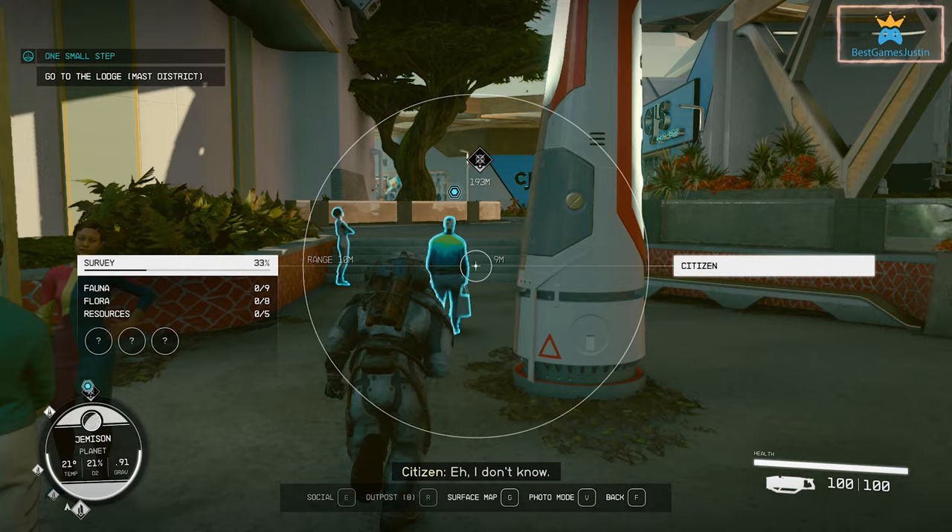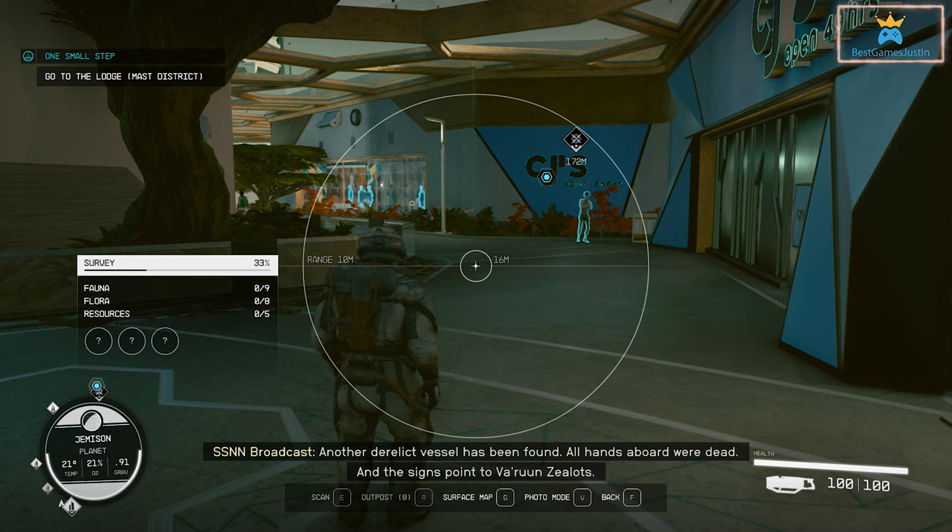You can pull up the scanner by pressing F on PC and this will show the path to take to reach the mission objective. In case you're navigating a difficult city or landscape, this will help a lot and it's something useful to know early.